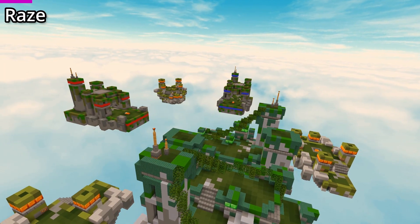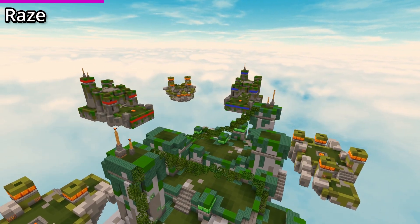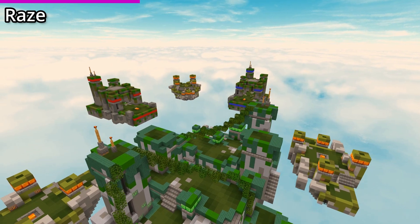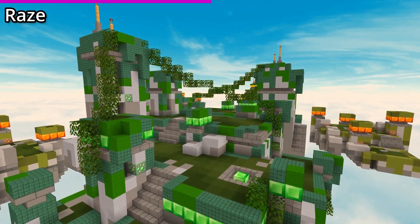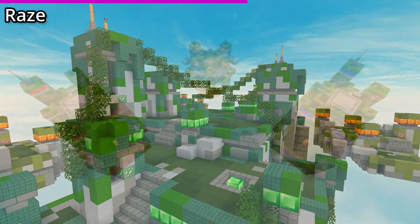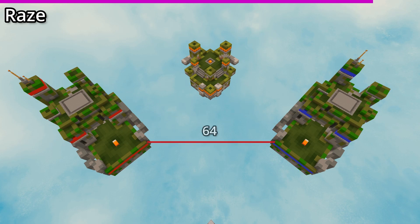Raze is the name of this 3's and 4's map, and I absolutely love the name. That alone makes it really appealing to me in the map selector menu. I think this map is actually an original and unique map, which is super exciting because it looks amazing. I believe that this is a side diamond rush that uses a minimum of 48 blocks, but I can also see it being a diagonal incline which uses a minimum of 64 blocks.